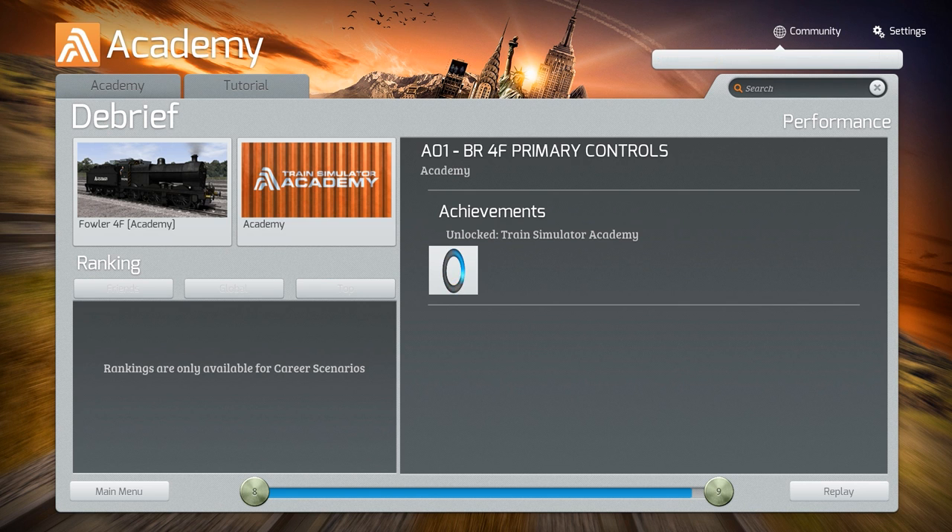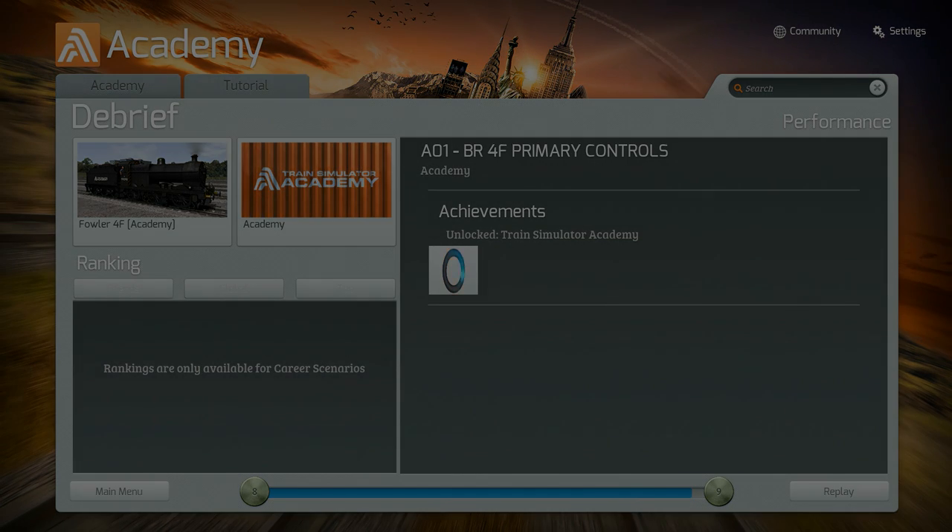Okay, well that was done — hope you guys enjoyed this first mission on Train Simulator Academy. This was the A01 BR4F primary controls for this steam train. I'll be doing all of the missions eventually, hopefully. The shoutout again for this video goes to Natsu Roblox and KMBZ Clan — their details will be down below. If you liked this video, give it a like and share it with your friends. If you haven't subscribed, subscribe for more Train Simulator Academy content — I'll be doing all the missions. I'll see you next time, bye bye!